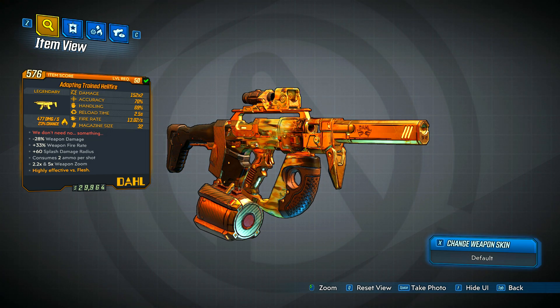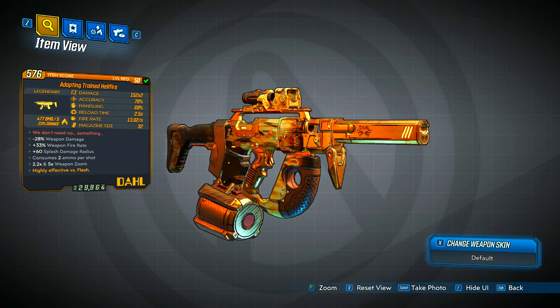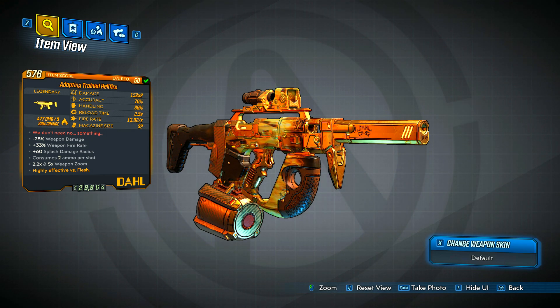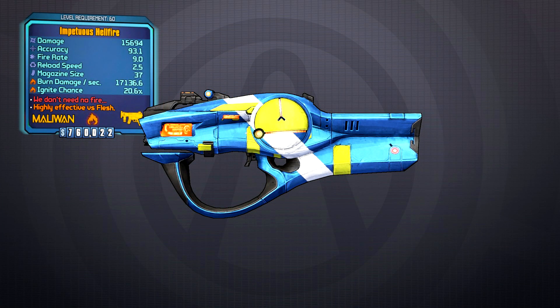My Hellfire is going to be the Adapting Training Hellfire, though your prefix will likely vary as the prefix is determined by what weapon attachments spawn on your particular gun when it drops. The red flavor text reads 'we don't need no something,' which is of course a reference to the flavor text from the other Hellfires we saw back in Borderlands 1 and Borderlands 2.